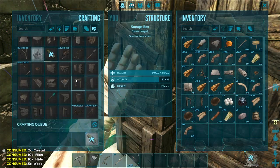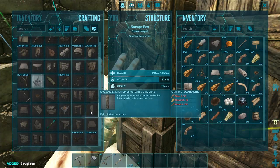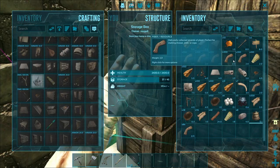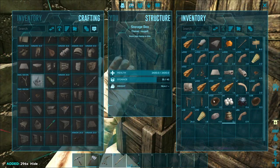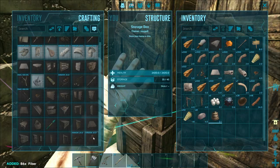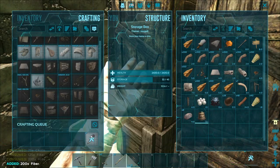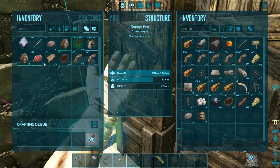Get me a spyglass, and then pteranodon saddle — we need what? Chitin, fiber, hide. So where's my hide? More hide. Chitin and fiber — 125 fiber. All right, crafted up pteranodon saddle. Got my spyglass. Super excited about that. Dump the rest of this stuff.